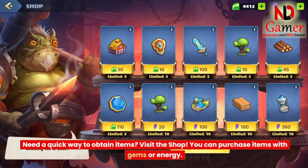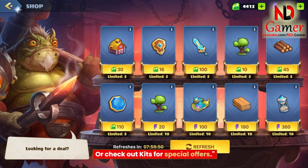Need a quick way to obtain items? Visit the shop. You can purchase items with gems or energy, or check out kits for special offers.